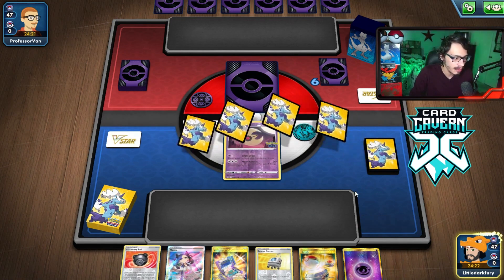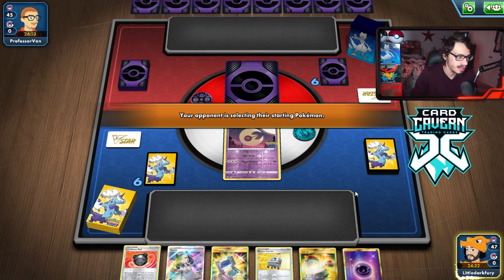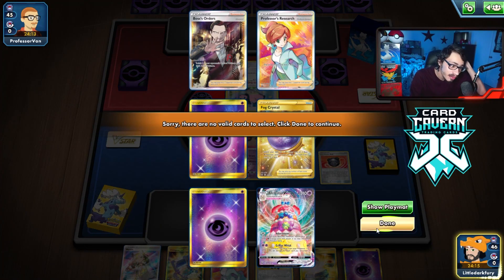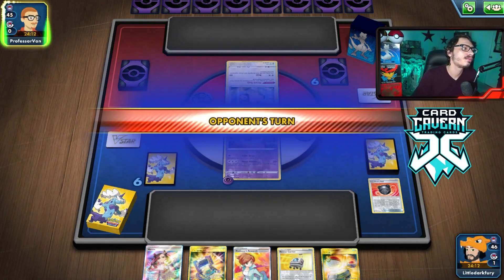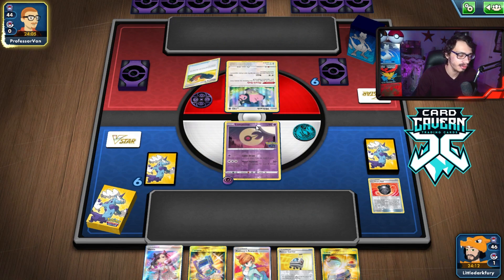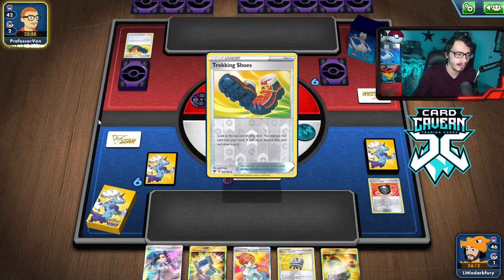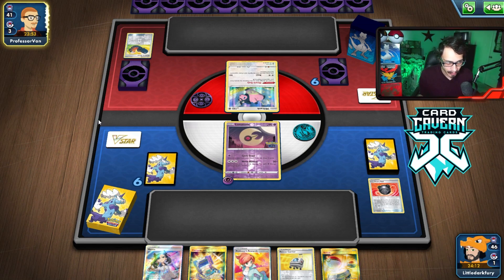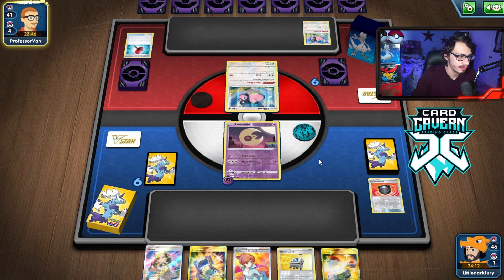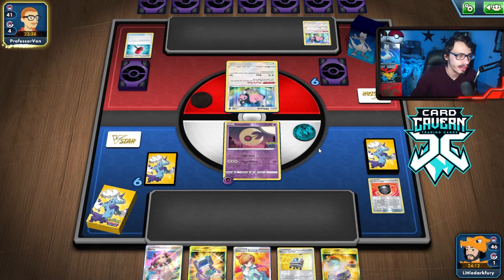We get a Lunatone start. I like the hand — we got Switch and Heavy Ball to try to get Alcremie down here, to do an early Adormant and set up our board. They open up with Miltank — I'm not scared of that. Let's use Heavy Ball. We got nothing in the prize cards for basics. This might be the Mewtwo V Union deck actually. Mewtwo V Union — I think it is, yeah, they got rid of Flannery. We can beat Mewtwo V Union — if they ever put it in play, we can blow it up with Alcremie, which might just have to be the plan.